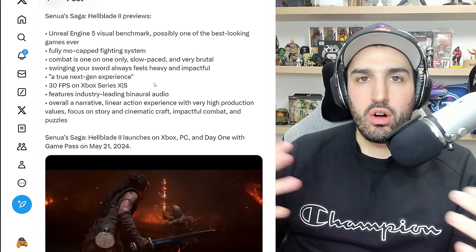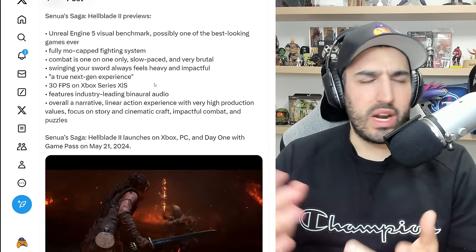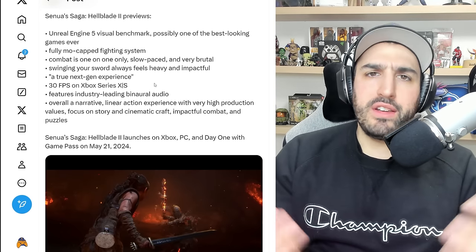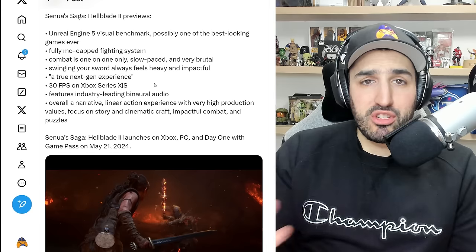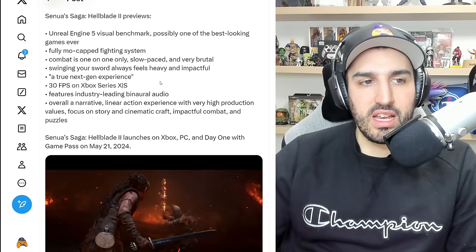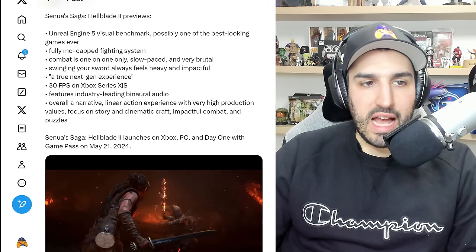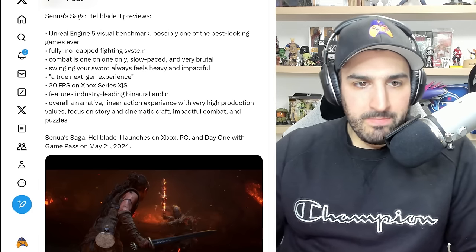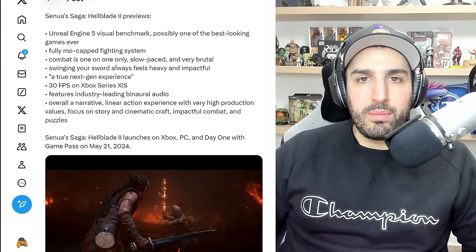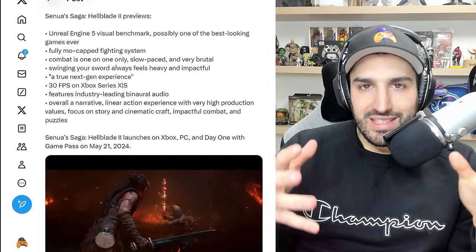Every animation you'll see when taking on enemies was mo-capped — I believe around 70 hours to get all the different moves in the game, which is far more than the first Hellblade. They were in a studio where swords would hit the roof with the first game, but now being purchased by Microsoft, having a successful first game, way more funding and resources, they can give us something truly exceptional. Combat is one-on-one only, slow-paced and very brutal. You're taking on one enemy at a time, and then somebody will grab you from behind and you switch enemies — very cinematic.